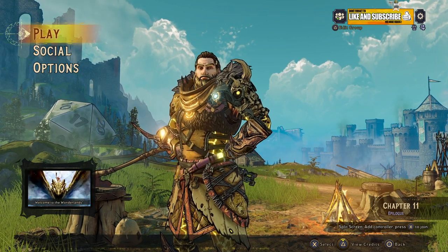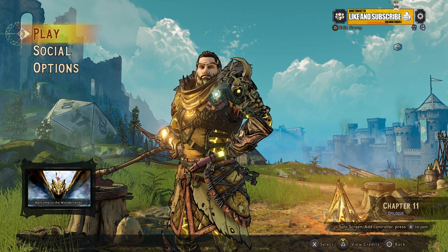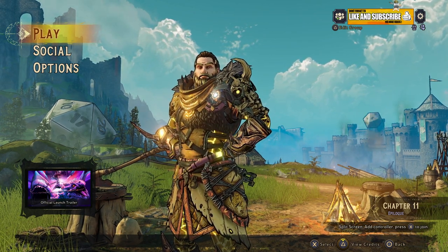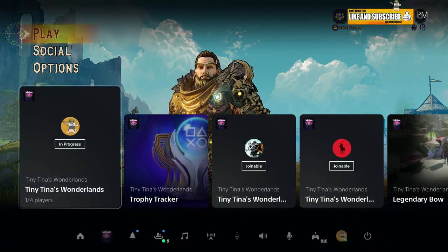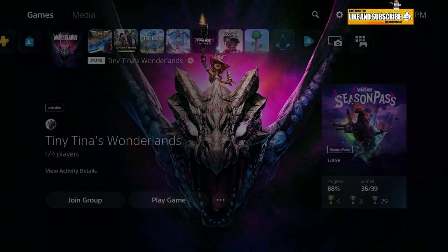Hey guys, how's it going? It's your boy Tee Baggins and I got a little duplication video for you in the new Tiny Tina's Wonderlands. So first of all, it's not that tough. All you really have to do is have PlayStation Plus and either a friend or a second controller with another character.